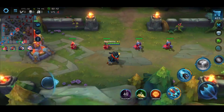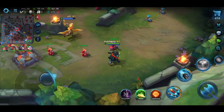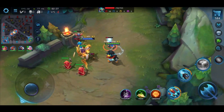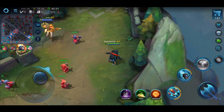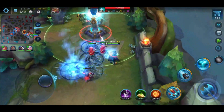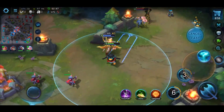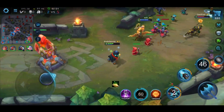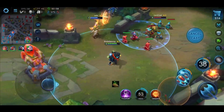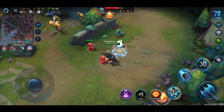For MOBA veterans, you might notice something off about the map: there are no grass or bush areas to hide in. I don't necessarily need bushes, but it's definitely something to get used to. The game compensates a bit with prominent shadow areas. On the positive side, nobody is going to sit in a bush waiting to gank you, so it changes the dynamic of the game quite a bit.